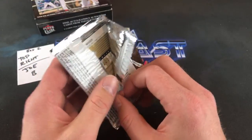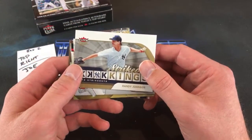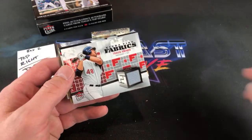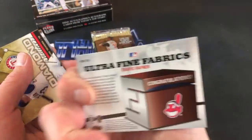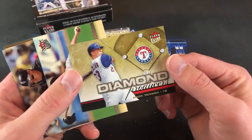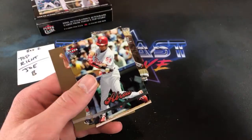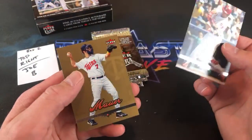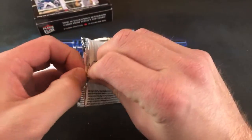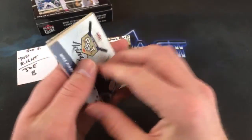Joe Mauer Gold card in the back — and we have a relic coming. Randy Johnson Strikeout Kings. Travis Hafner is the first relic of this box. Mark Teixeira Diamond Producers — Travis Hafner, definitely not the most desirable one you could get, but maybe we'll see a Jeter or Griffey relic later. Bobby Abreu in there, Joe Mauer Gold. Daniel says Barry Zito toured with LeAnn Rimes — that's crazy.